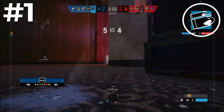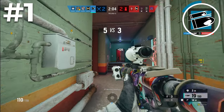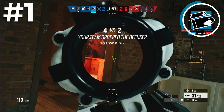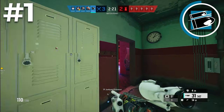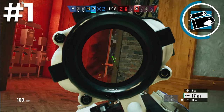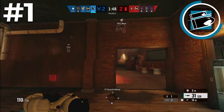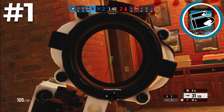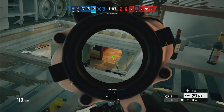Coming in at number one, the best solo queue operator in the game, is Buck. Buck is probably the most versatile operator on attack, and versatility is amazing for solo queue since you don't know what your teammates will do. Want to play vertical above or below site? You have Buck. Need to quickly make plays or rotate between rooms? You have Buck. Reinforced wall or hatch in your way? You have Buck. Want to frag out with one of the best guns in the game? You have Buck. If you already have hard breachers you can bring flash grenades instead. There's pretty much no way to stop Buck, and having this much versatility combined with overwhelming frag potential makes him the best solo queue attacker in the game.